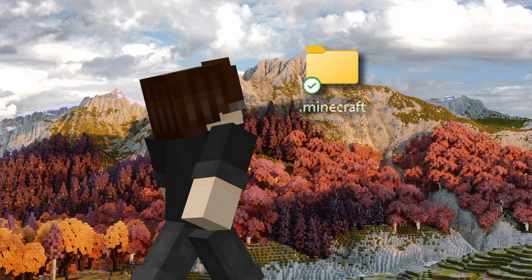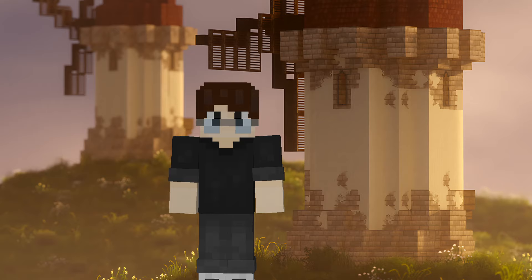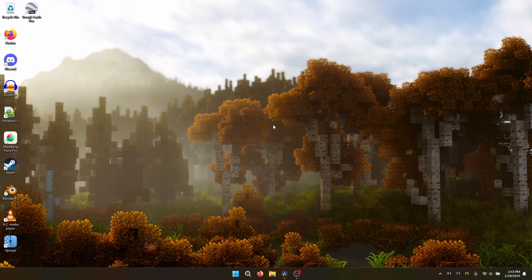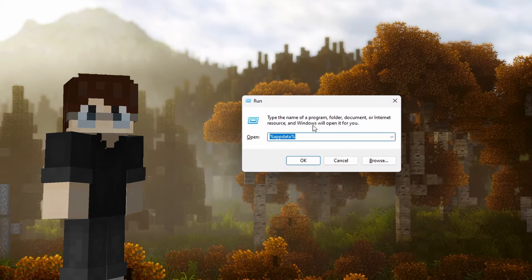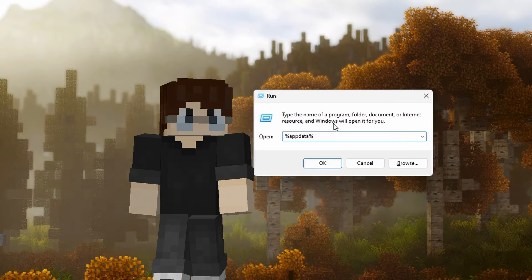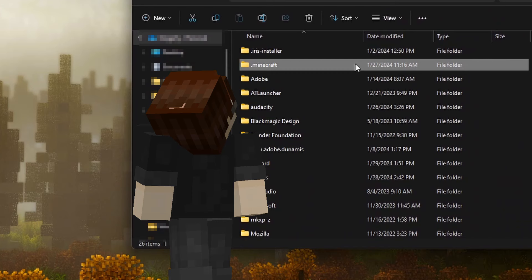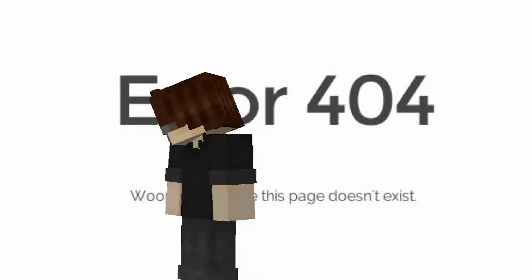So you have your shaders downloaded, but now what? We've got to put them in your .minecraft folder. There are many tutorials online for how to find this elusive folder, but today we're going to stick with showing you how to access it on Windows. Hit your Windows and R keys together and you'll pull up this window. Then just type in %appdata — no spaces, no capital letters. That should take you to these folders. .minecraft is the one we want and it's at the top, so just click that and profit. From here, drag your shader files into the shader packs folder of your .minecraft folder.